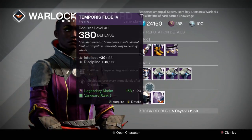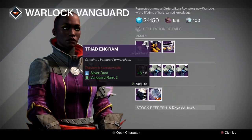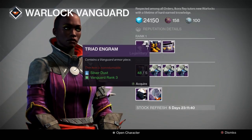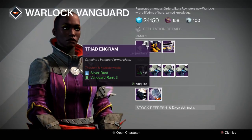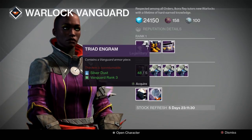Another new engram one, guys. If you've already seen these just go and watch something else, but I've just recently discovered these. I've just done a video on other ones for crucible, which is arena engrams. Same again with these - for triad engrams you need silver, which I've got some spare. If you haven't got any silver dust spare, just get rid of some ornaments that you don't want and it soon piles up.